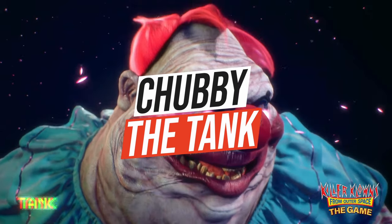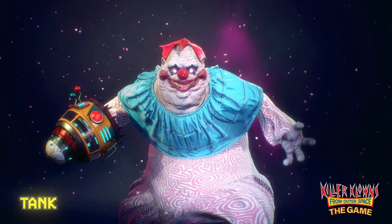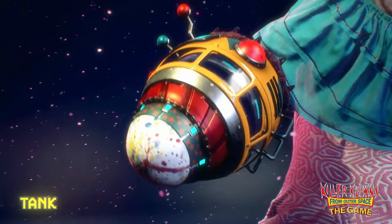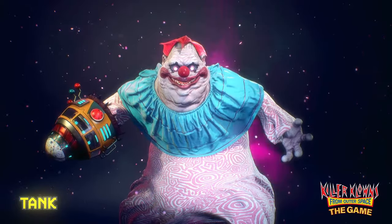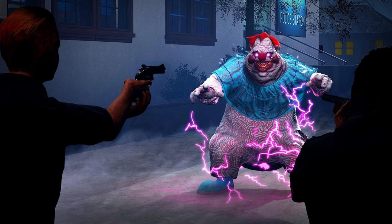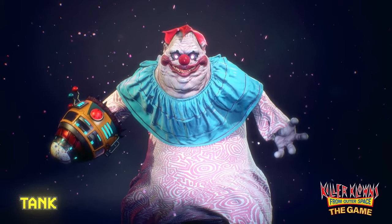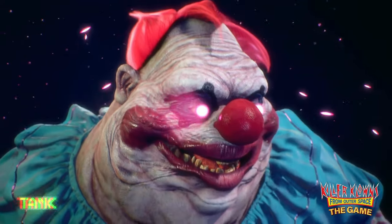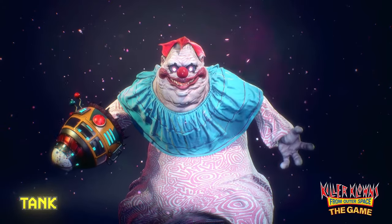Next up is Chubby, who belongs to the Tank class. He's your classic tanky character — pretty slow but with some really powerful abilities. He can throw pies at humans which will probably do a lot of damage and could potentially slow them. He also has a powerful cotton candy ground punch that sends out a shockwave. And last but not least, he can use his force to break through walls — yes, he can actually break walls! Imagine thinking you're safe in a building and then he just smashes through the wall.